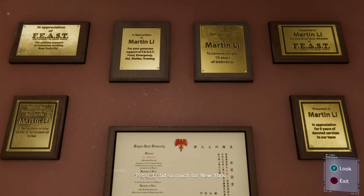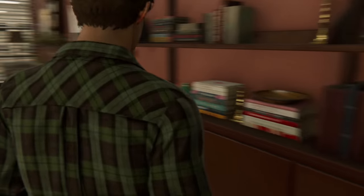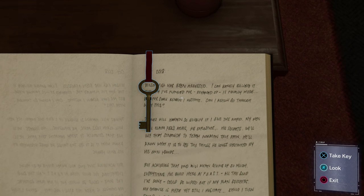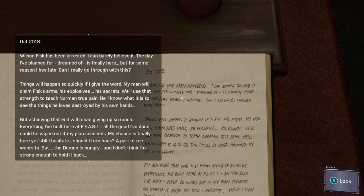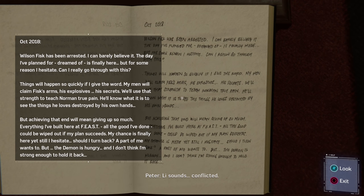Lee did so much for New York — I can't believe he was hiding such darkness inside him. Believe it. There's a key. Wilson Fisk has been arrested — I can barely believe it. The day I planned for, dreamed of, is finally here. Lee sounds conflicted — almost like he didn't want to head down this path. But for some reason, I hesitate. Can I really go through with this?